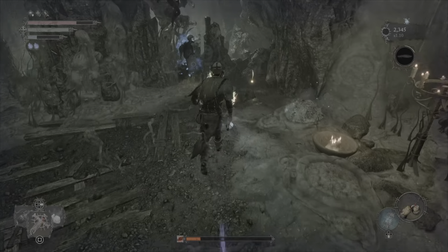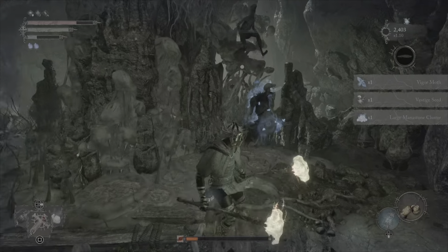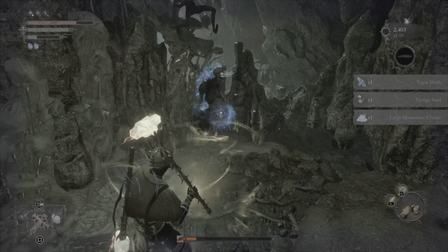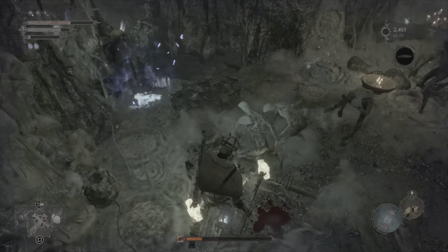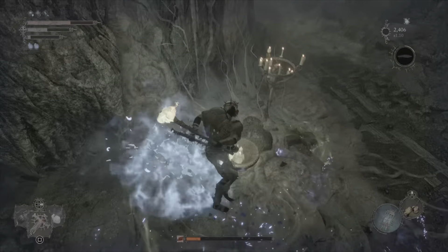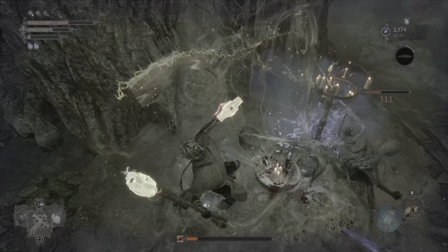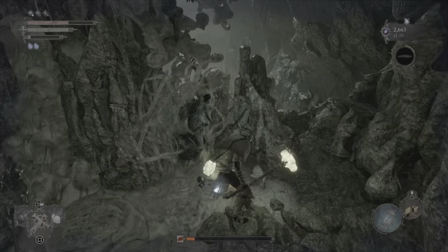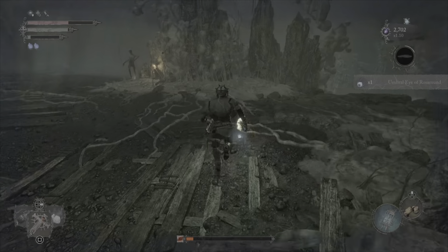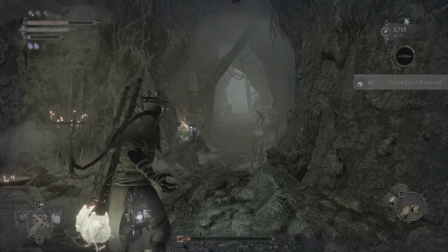With that thing dead we'll come over here, pick up its items, and we're going to pop the Umbral belly. I'm going to get rid of all these annoying guys. Grab the eyeball. I believe there are about eight of these in the game, give or take one or two.